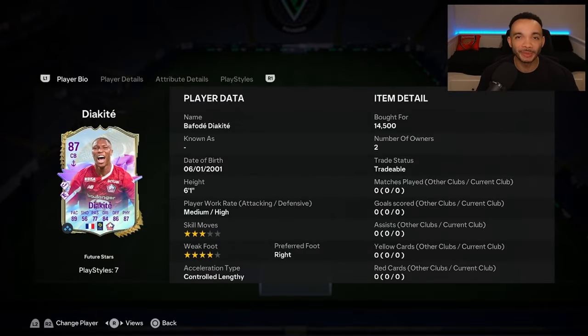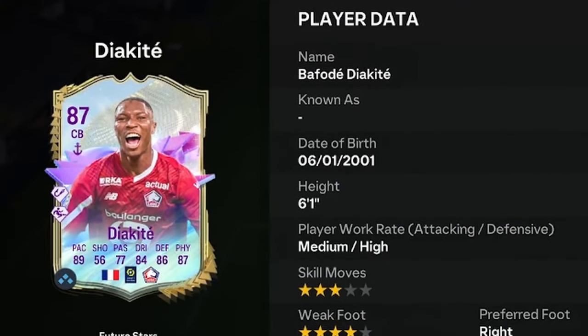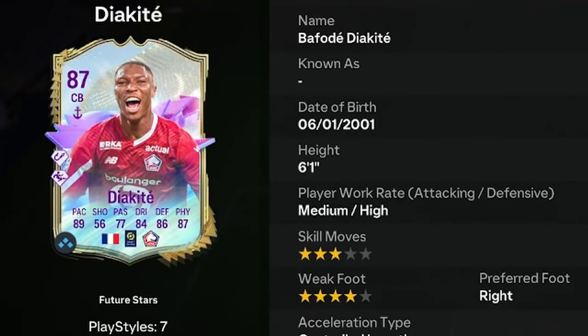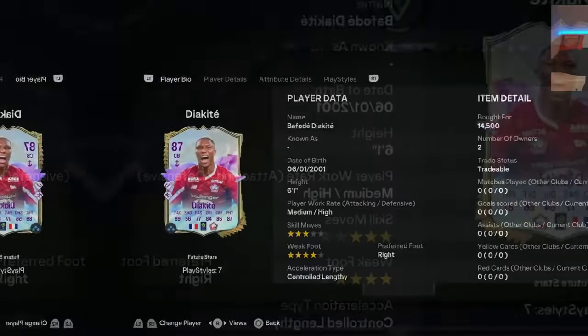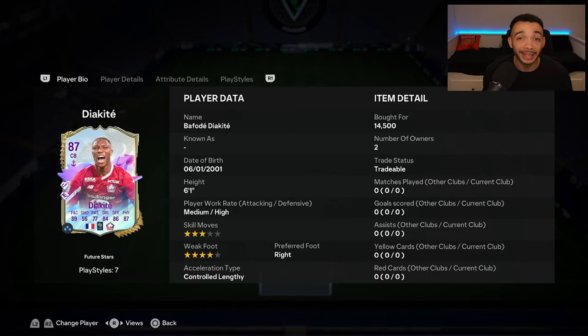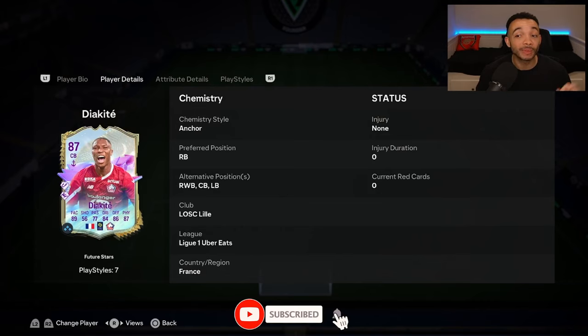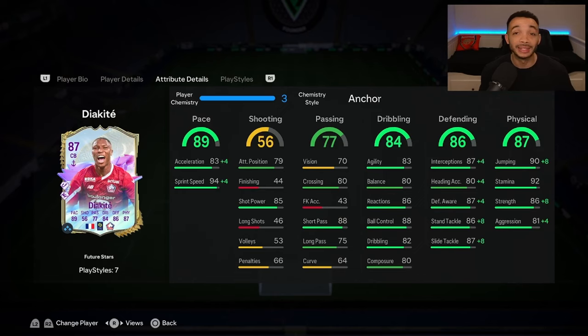We're looking at the 87-rated Future Stars card by Fode Diakite. He's 6 feet 1 inch tall with a high and average body type. Medium-high work rates, right-footed, with a 4-star weak foot and 3-star skill moves. This card is coming in at a mere 15k — seems like a cheap beast, and I'm going to let you know if he is or not.